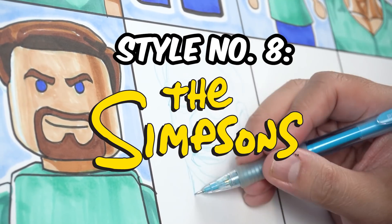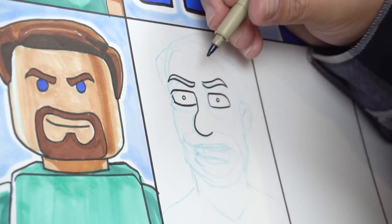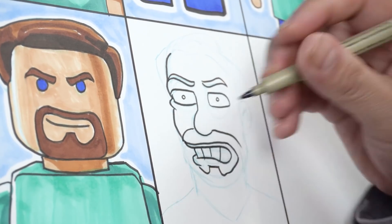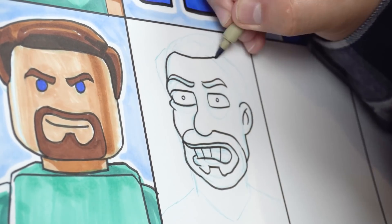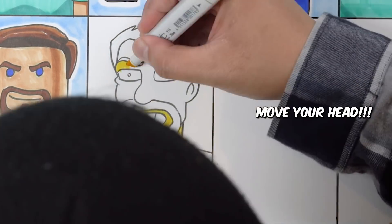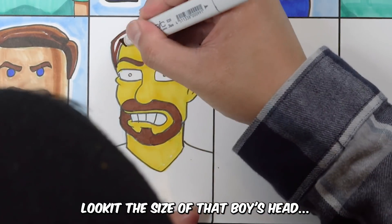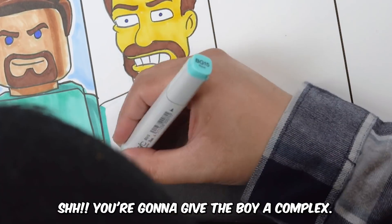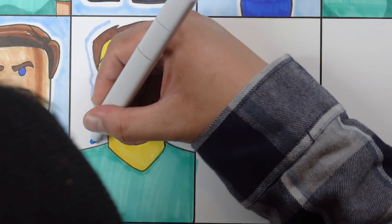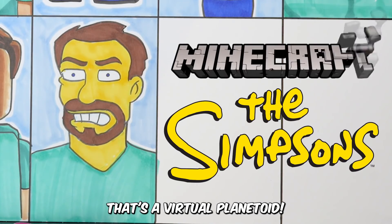Why don't we draw him in a Simpsons style? Move your head! Look at the size of that boy's head. I'm not kidding — it's like an orange on a toothpick. You've got to give the boy a complex. Well that's a huge noggin. It's a virtual planetary — it has its own weather system.